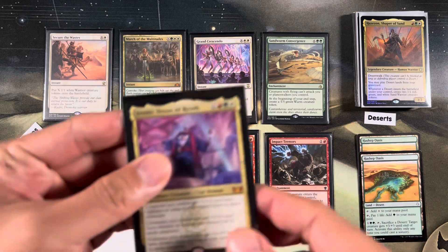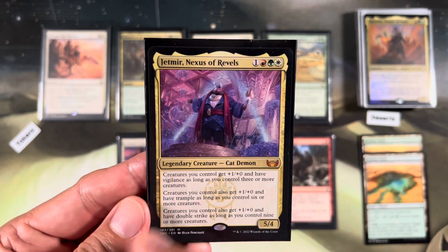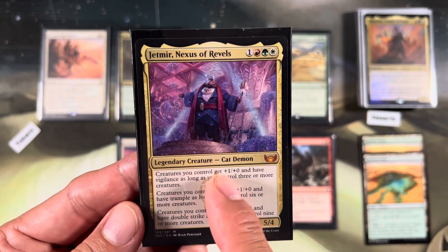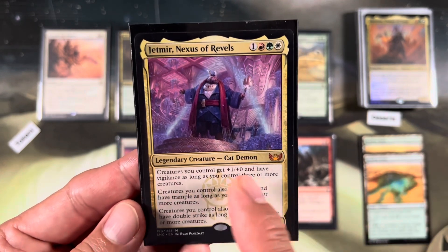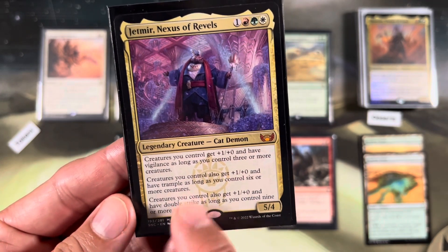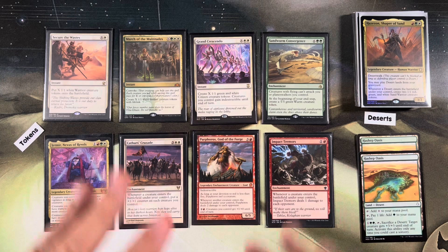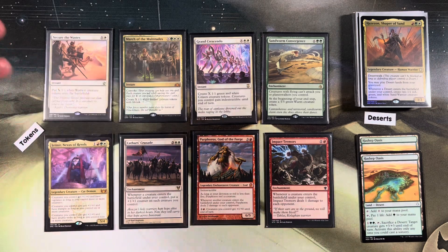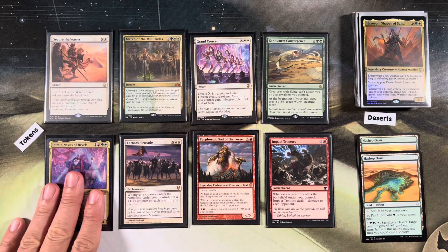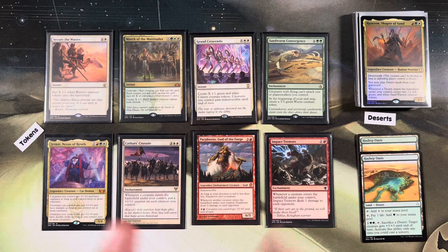Then we have one of the best finishers: Jetmir, Nexus of Revel, one red green white legendary creature - cat demon. Creatures you control get +1/+0 and vigilance if you control three or more creatures. If you control six or more, they gain trample and an additional +1/+0. If you have nine creatures, they gain +1/+0 and double strike. It's easy to have nine creatures in this deck - end of turn Secure the Wastes for eight, play Jetmir, you automatically have nine creatures with vigilance, trample, and double strike. I'd sandbag Jetmir and play it when you're about to deal the finishing blow.